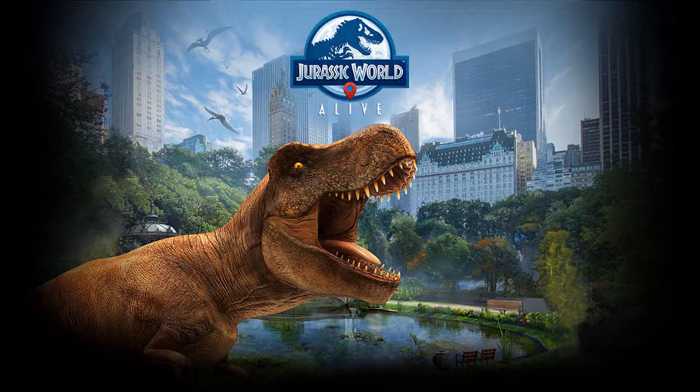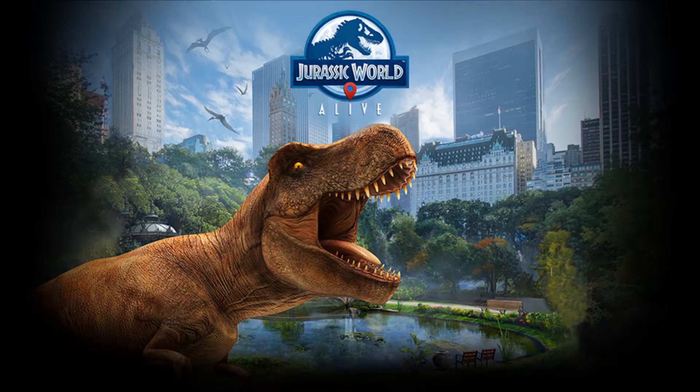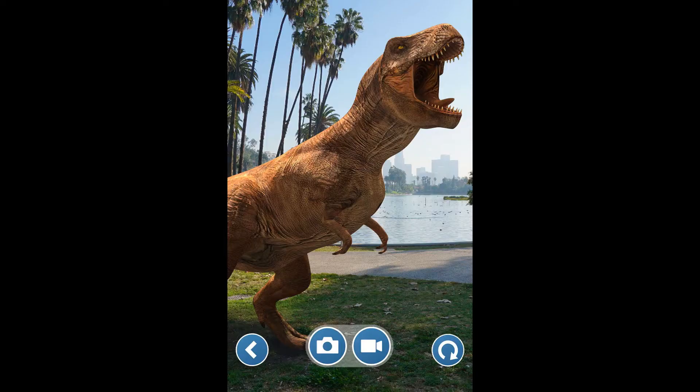Only time will tell. What does seem certain, though, is the properties of Isla Nublar will be making every locational aspect that was available to us in Pokemon Go — from PvP to battle to collecting dinosaurs through the real world. The only real difference here is that these creatures actually once lived in the real world, and will be seen throughout the game as big as a few feet tall to as tall as a two-story building once they're discovered.